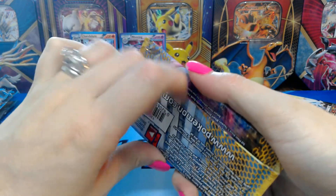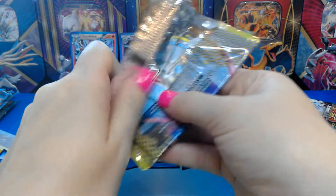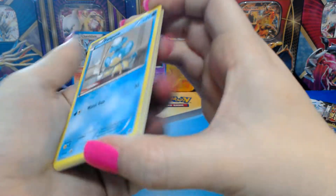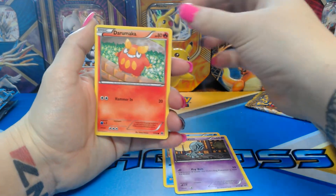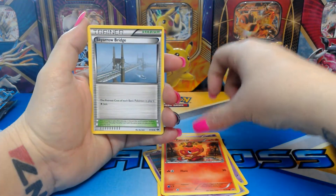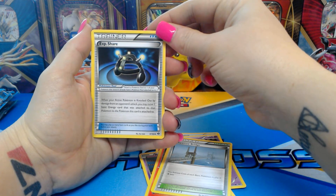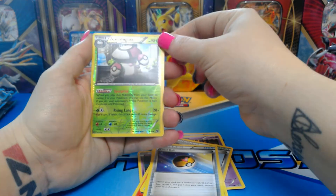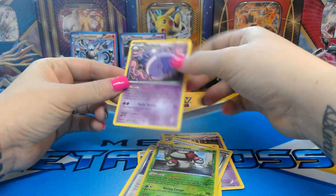Next we have Black and White Next Destinies — we'll do the Mewtwo pack first. I like Mewtwo, it's one of my favorites. First off we have a Panpour, Elgyem, Darumaka — sorry about that — Ralts, Pansear, a trainer Sky Arrow Bridge, a trainer — I think it's an Exp. Share — a trainer Level Ball, that's a lot of trainers in one pack. Reverse holo Foongus, and last but not least a Meloetta — just a regular rare.